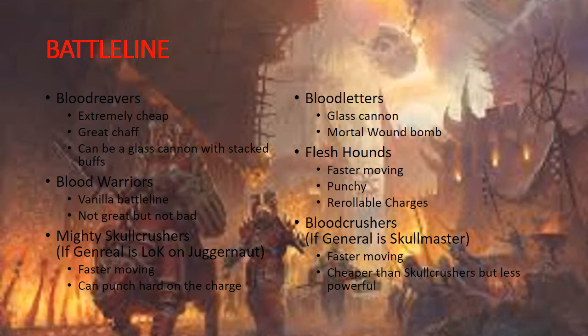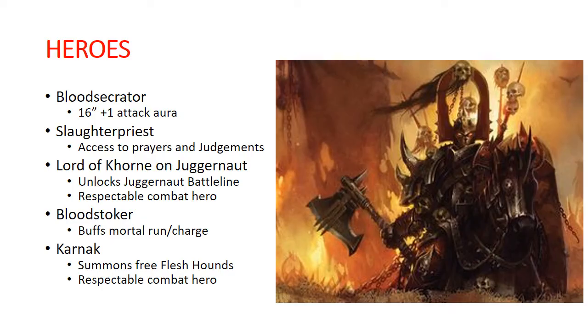And the last battle line option is Bloodcrushers. Their battle line condition is if your general is the Skullmaster. They are really the demon answer to Skullcrushers — they are Bloodletters riding juggernauts. They're pretty fast moving. They're cheaper than Skullcrushers, but definitely a lot less powerful. Alright, so up next let's take a look at Hero Selection.